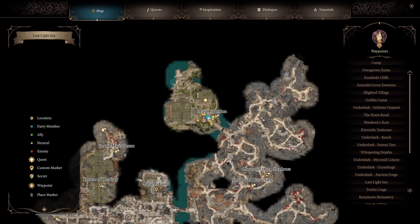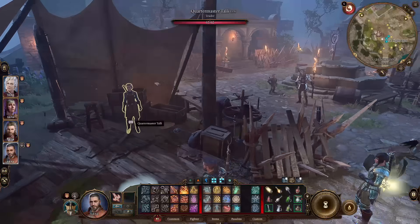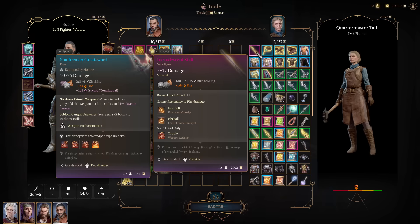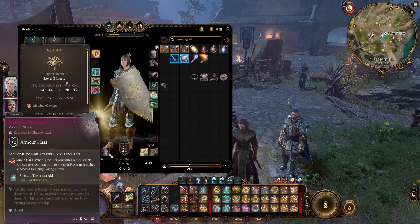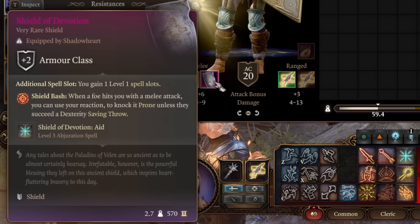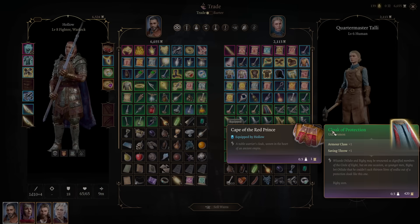After that, there are two people I want to mention in the Last Light Inn area itself: the Quartermaster and the Blacksmith. The Quartermaster sells some really good gear, but one item that's ridiculously good and somehow only a green is one I never noticed in my first playthrough. Obviously she sells the incredible Shield of Devotion and the Incandescent Staff — both are clearly good purples with strong effects you're most likely going to want to buy. However, it's one of the greens that's truly insane: the Cloak of Protection.